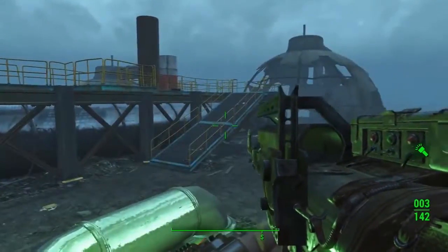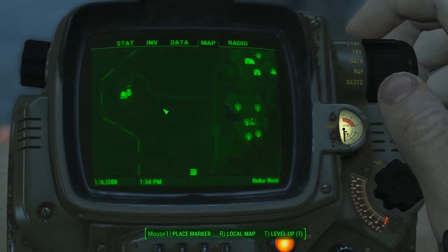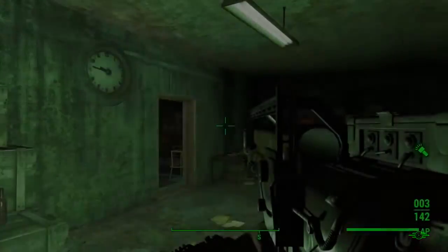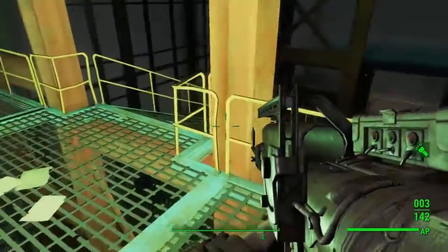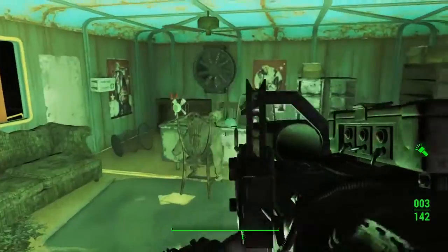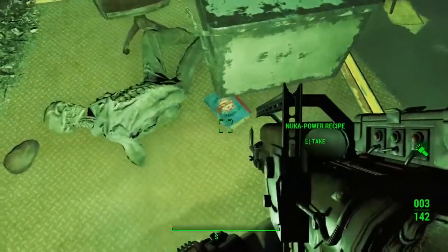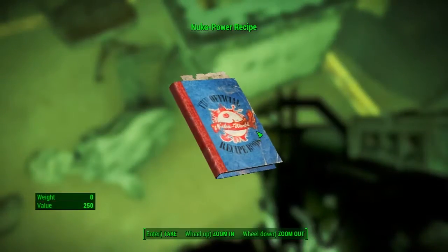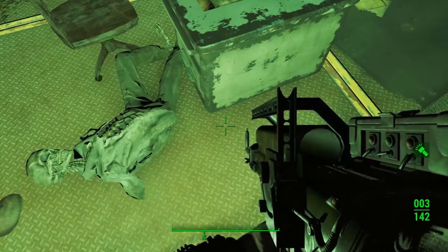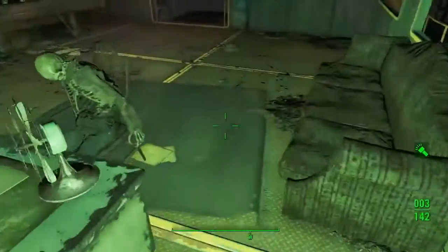Now moving on to the Nuka World Power Plant — it's pretty much the most western part of the map, about halfway up. Head into the power plant and make your way all the way to the very end to the foreman's office area. There's a pool table and a desk in here. The Nuka Power recipe should be on that desk, but if not it may have been knocked onto the floor nearby.